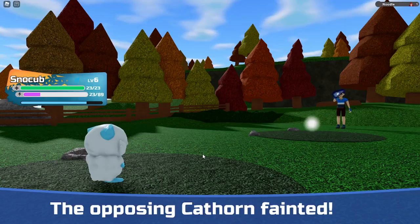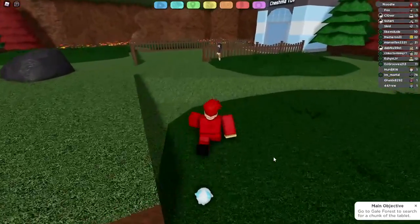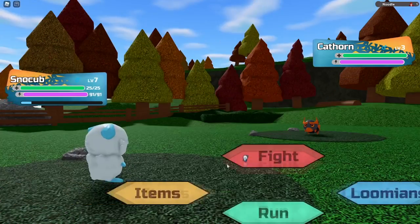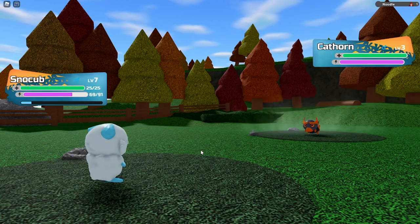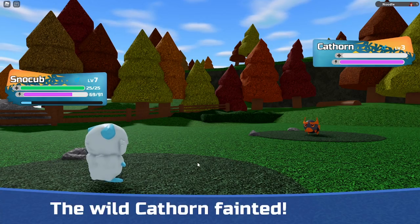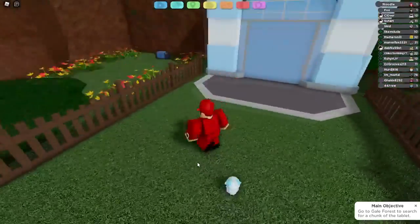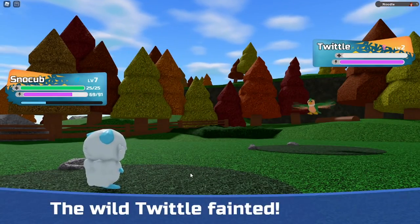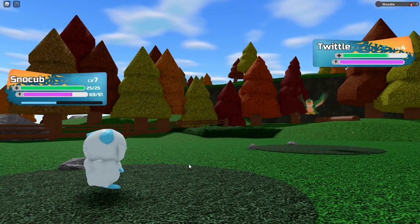Oh my god, he was so easy. Let's just avoid this guy and get through this route. Can we dodge this girl too? I don't want a Cathorn — not interested, get out of here. I wonder if there's a flying type — I haven't seen a flying pokemon yet. Is there anything over there? There's one of the — that's so easy.